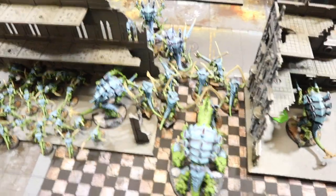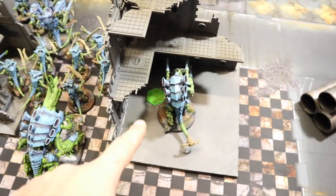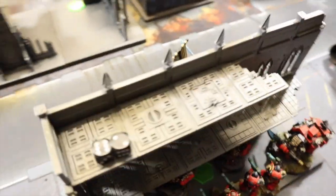We've rolled up the Beachhead mission, one of my favorite missions because it makes you move forward. On the Tyranid side there's an objective in this building on the right, one in the center in the ruined chapel, and on the Blood Angels side one placed directly behind a door so you can sit in front of the building and still hold it while shooting.